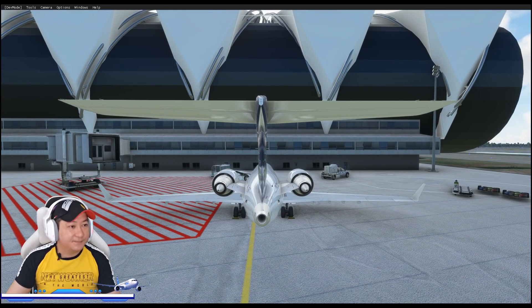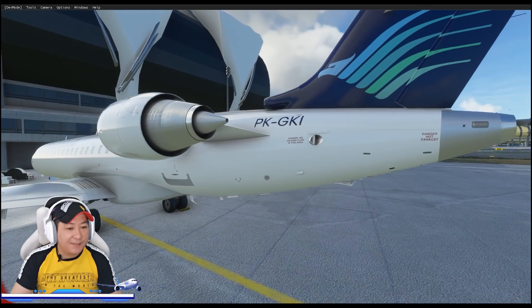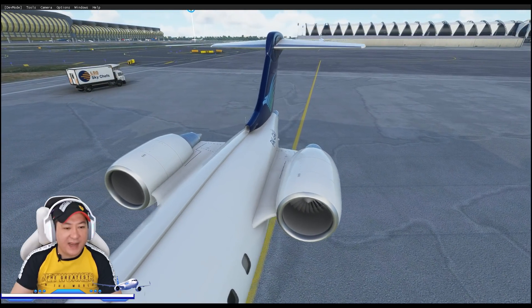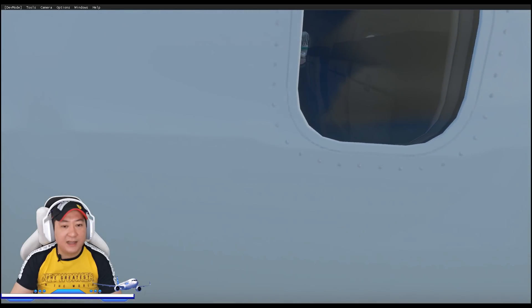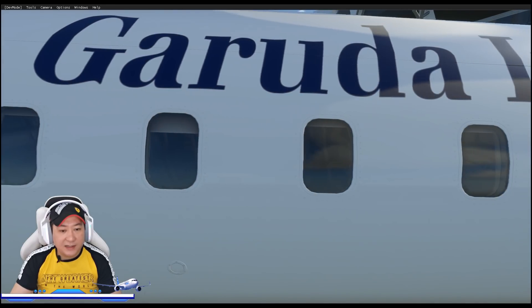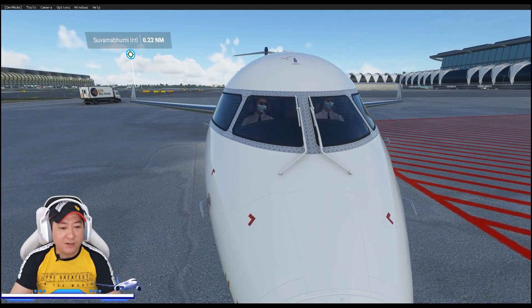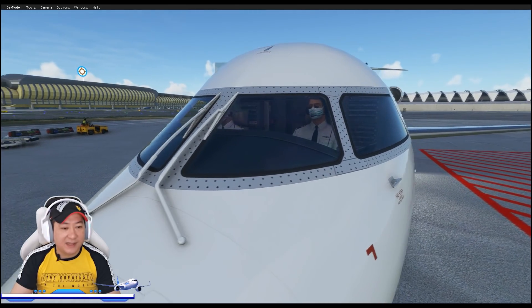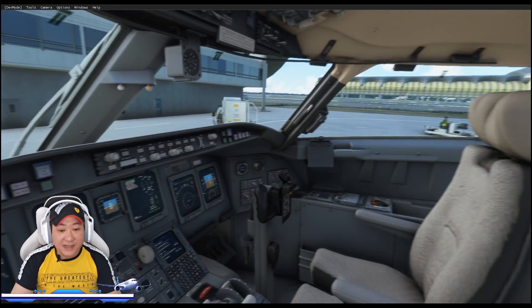Keren banget. Kalau teman-teman lihat dari luar, ternyata kita bukan saja bisa melihat tembus — kita bisa lihat kursi dalemannya kelihatan. Benar-benar didesain dengan sangat-sangat spesial. Dan pilot kita pun spesial banget, pakai masker — dia jaga protokol kesehatan, bersama co-pilot kita. Saya kasih lihat dalemannya.